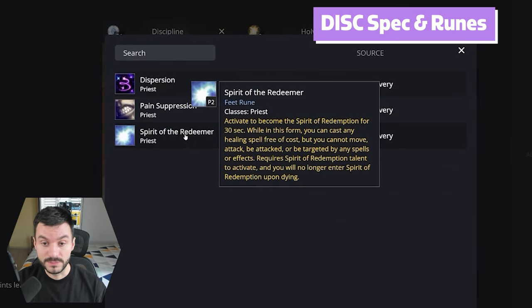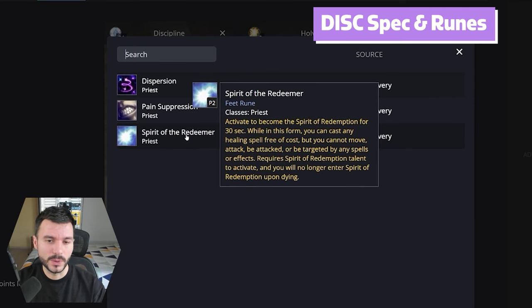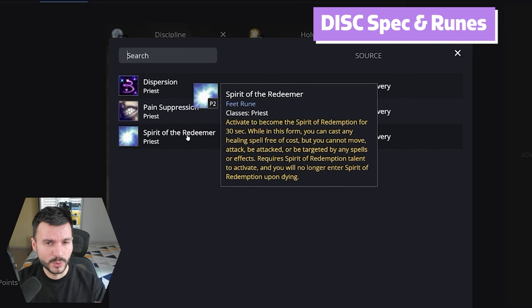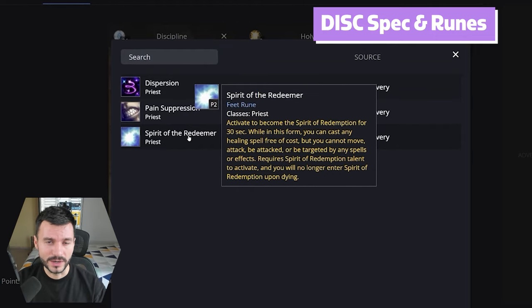There's another rune for the feet called Spirit of the Redeemer, but apparently it requires the Spirit of Redemption talent to activate, which is deep into Holy at 21 points in. Let me know how you feel about a potential Holy spec and how you would play it. And so far, what do you prefer to play in Phase 2 — Shadow spec or Heal?